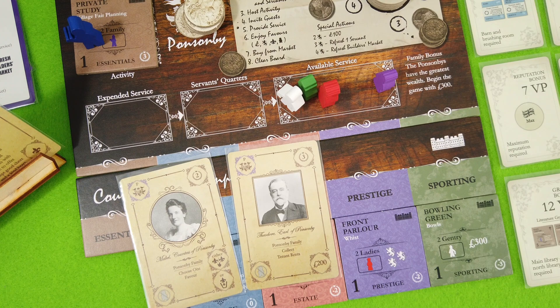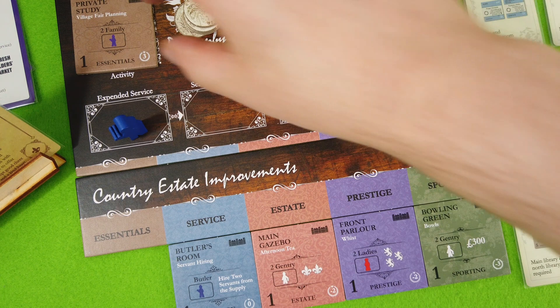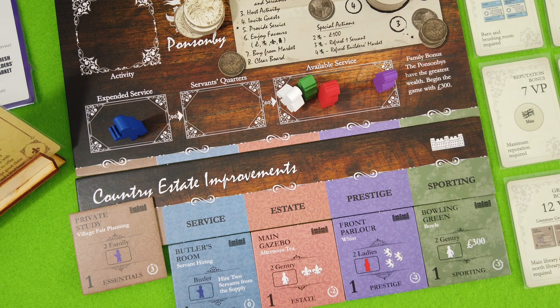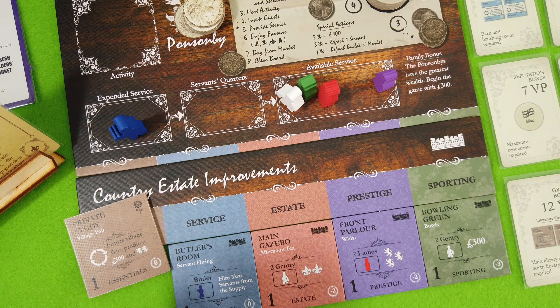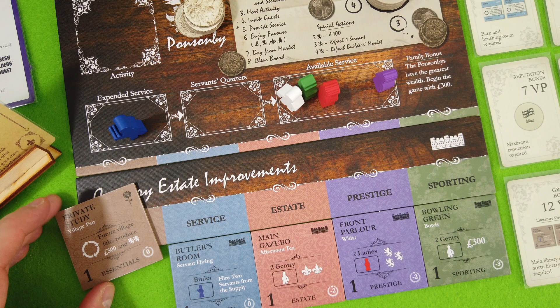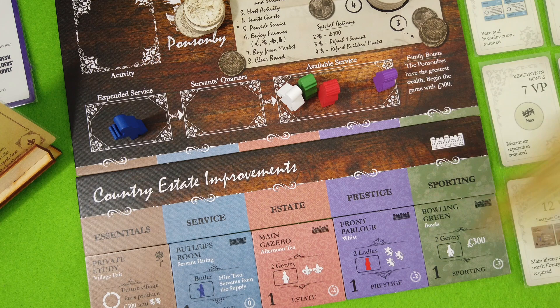Those favors go into my discard pile. The butler goes back to expended service, so we can't use him for at least two more rounds. But we can flip the private study to the other side — which means future village fairs produce 300 pounds and two reputation. The problem is we just lost three victory points, but I still think it's worth it. We've now prepared the village fair, and we lost three VPs which ties us with the Fairfax family — but a tie still lets us grab a victory point card.